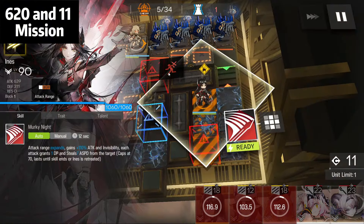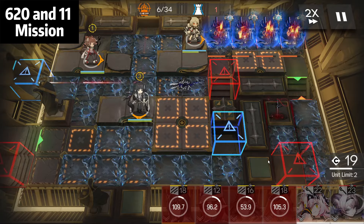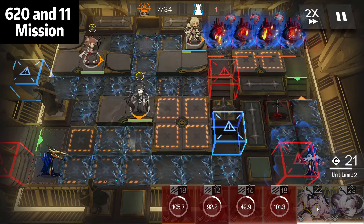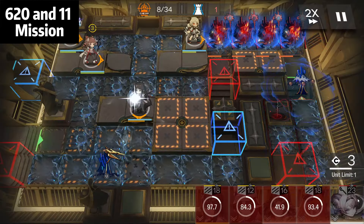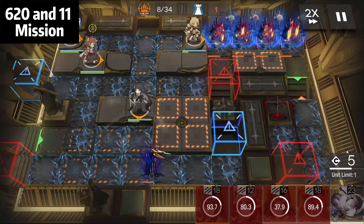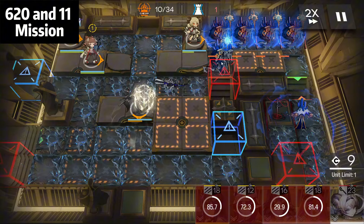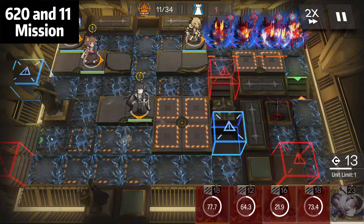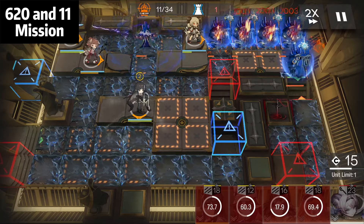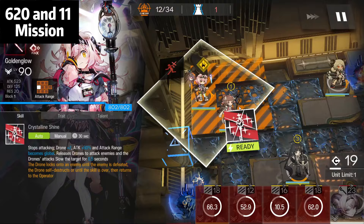Here you can retreat Ines — she's no longer needed. Now just wait for Golden Glow. Golden Glow ready — Golden Glow facing the right side, and then Lin. Now while we wait for Lin, we wait for this walking guy. When this guy appears right here, use the Golden Glow skill.